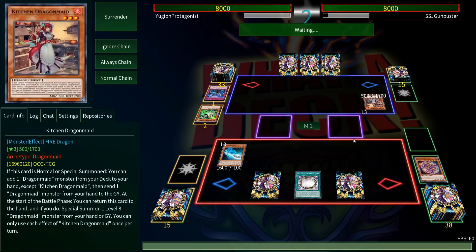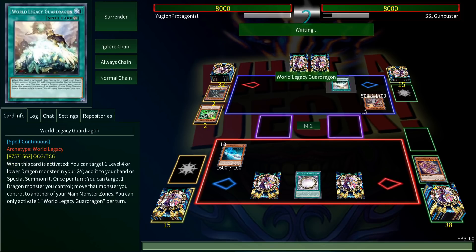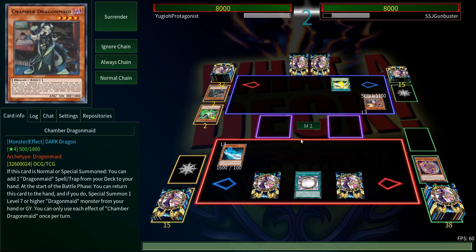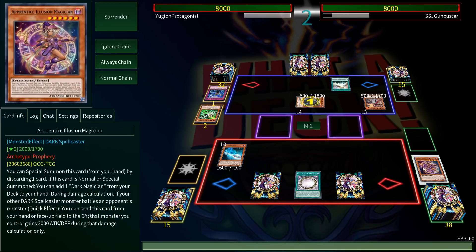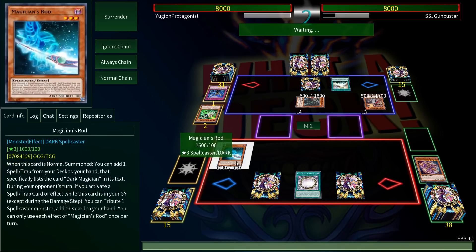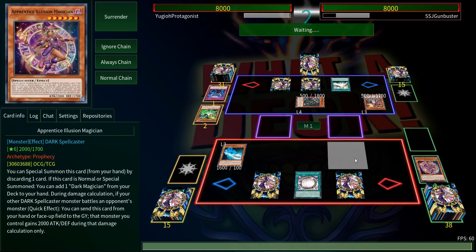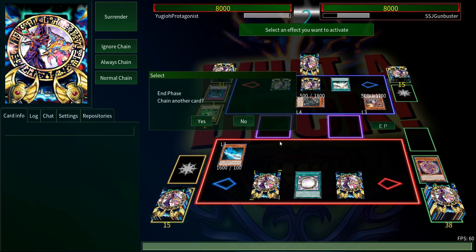The bad news is we didn't get everything we needed. The good news is they used two cards from their hand, so they're significantly down on resources. If they're playing a lot of hand traps they might not have what they need to get started. They're playing Dragon Maids — that could be a little difficult. I know there's a combo where they can pretty much loop and get out the fusion first turn almost every single turn, similar to how Invoked works.